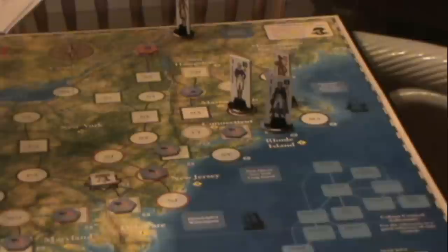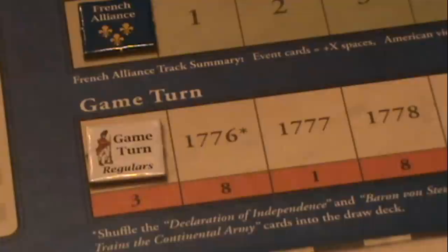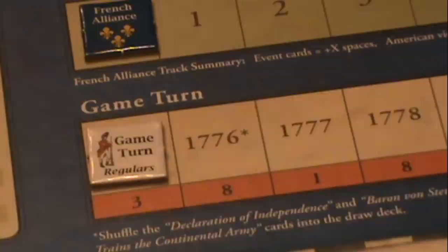As with most card-driven games, you have a hand dealt to you of 7 cards. As you can see, they're mostly ops cards, which let you do one of three things: activate a general with a strategy rating equal to or less than the card value, place a political control marker, or bring in a reinforcement. It's asymmetrical in that the British have preset amounts of reinforcements they can bring in — turn 1: 3 reinforcements, turn 2: 8, turn 3: 1, turn 4: 8 again.